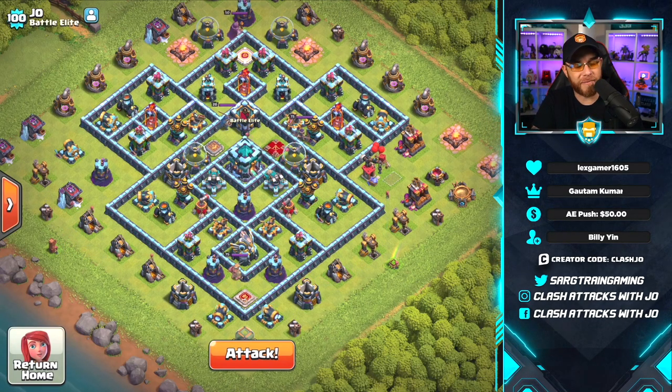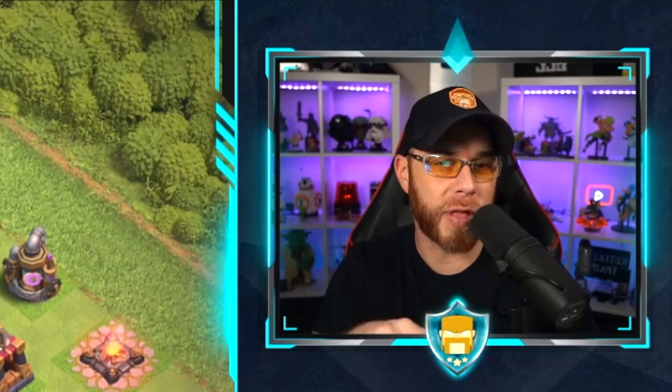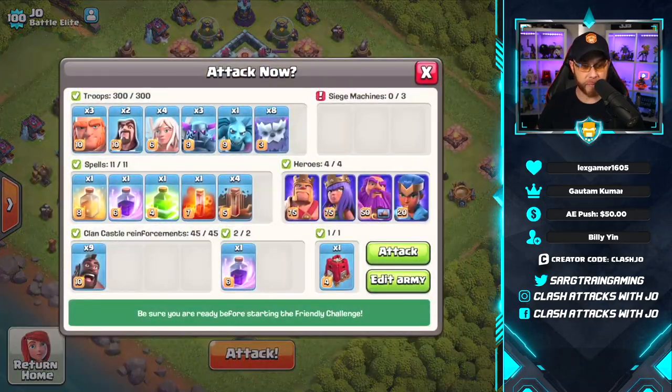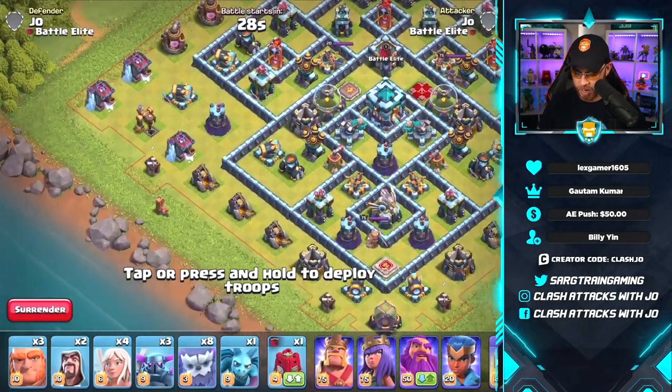One thing I forgot to mention: the addition of 100 new wall pieces. For those of you maxed out who are OCD about it, those Town Hall 12 walls can now go away. All of them will be available to upgrade so all your walls will be the same color — that's a big deal for a lot of us because it's been driving me crazy for a long time.